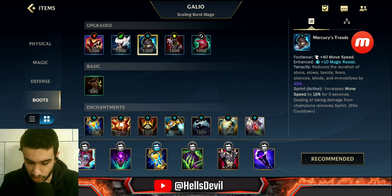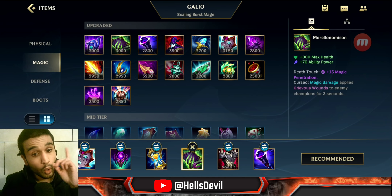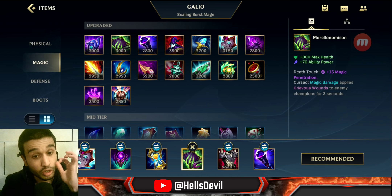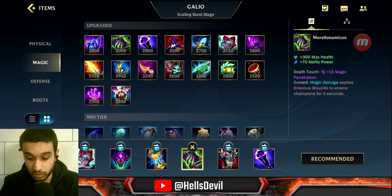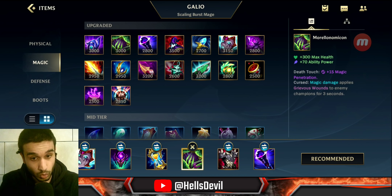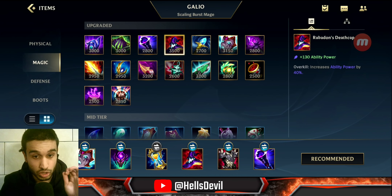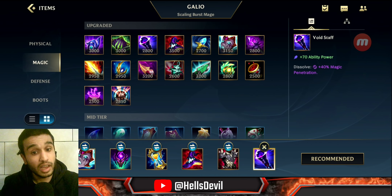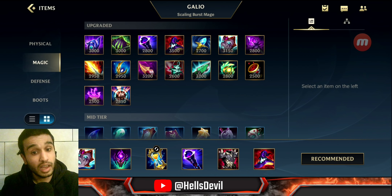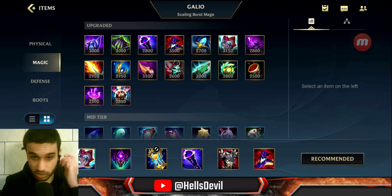From here it's situational. If the enemies have a lot of healing or the green dragon buff is up, go for the green book. If enemies are very squishy, go Rabadon's Deathcap as your third item — it deals so much damage against squishies. If the enemy has a lot of magic resist, go Void Staff. Don't skip Void Staff in those situations.